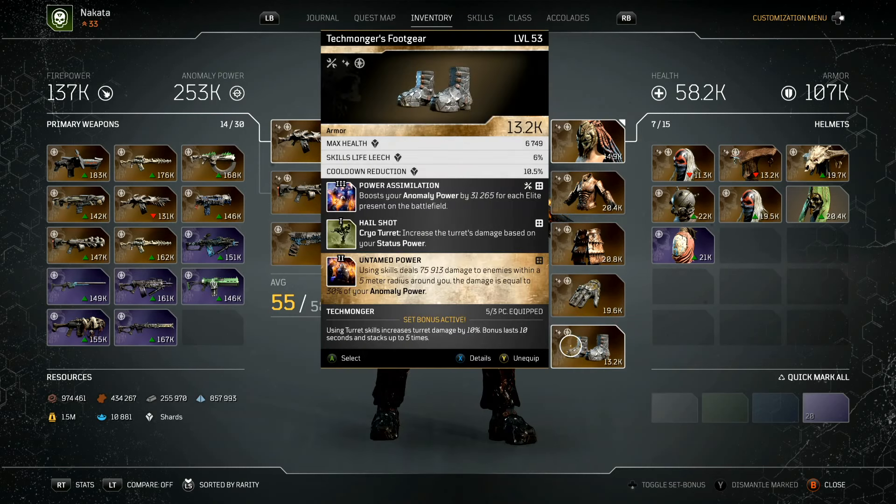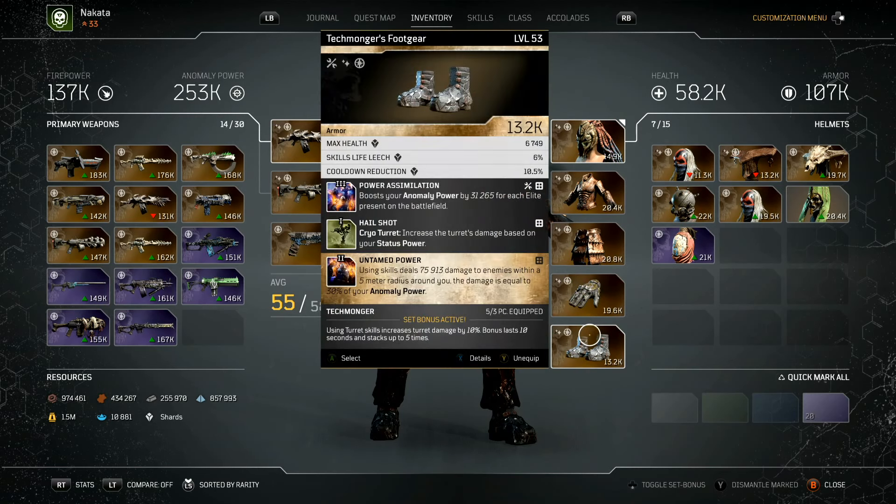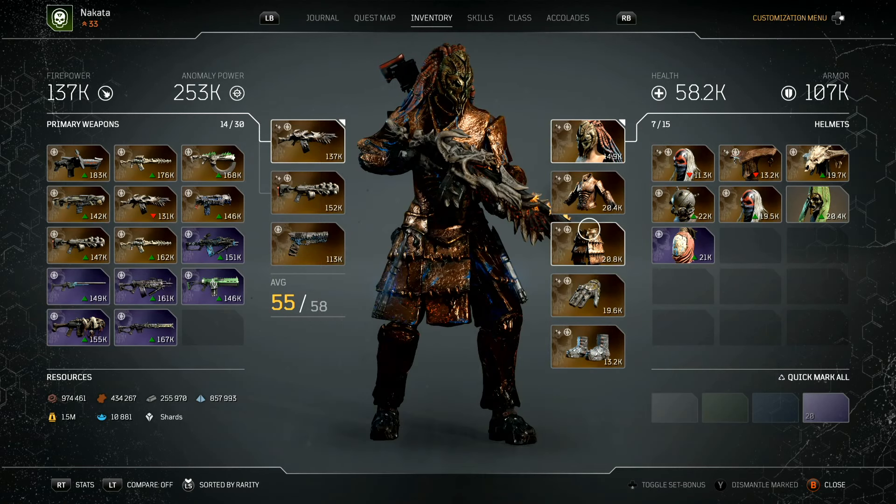The boots have Power Assimilation, which is super important — I boost my anomaly power by over 31,000 for each elite on the battlefield. A lot of the time there are going to be many elites on the field, so this build does incredibly well the harder the area. Harder areas pull out more elites and this will make your anomaly power skyrocket. On top of that, Hailshot increases turret damage based on status power, which is why status power is on all the rest of the gear.